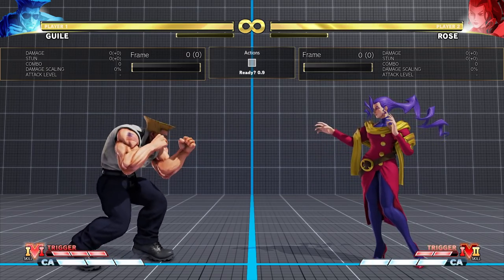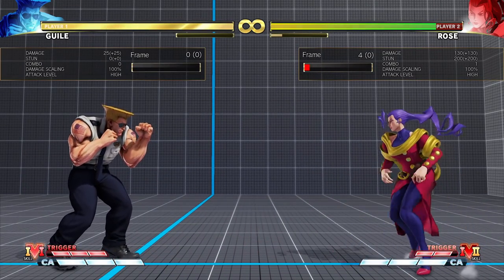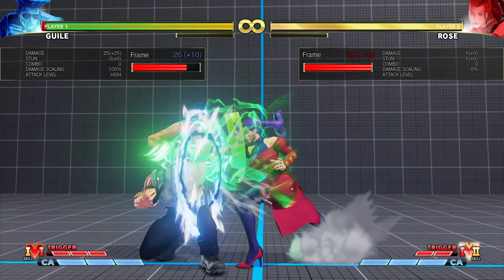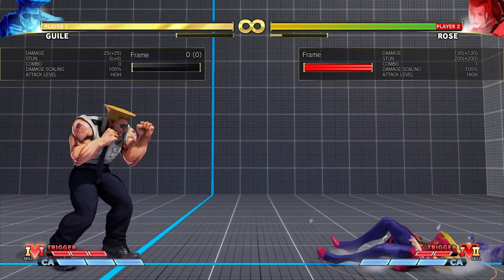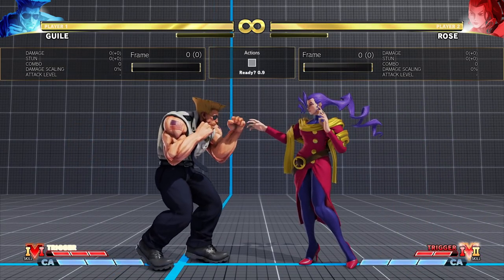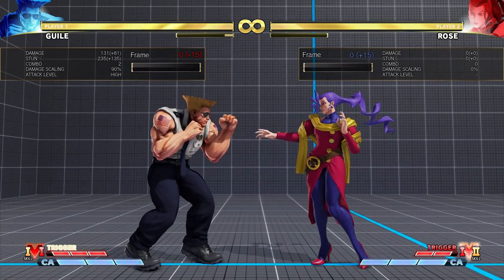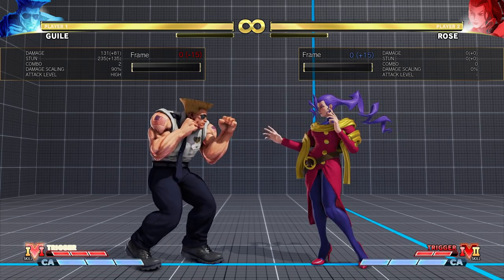It's also worth mentioning that Soul Spiral has an extended hurtbox that stays out for about four frames after the blockstun is done, so moves with decent horizontal range that are very fast, like a light cancel or certain raw DPs, can punish even from surprisingly far away. On top of this, in the unfortunate situation where you actually do get hit, Rose doesn't get very good oki from Soul Spiral mid-screen, especially if you backrise — you will be quite far from her.